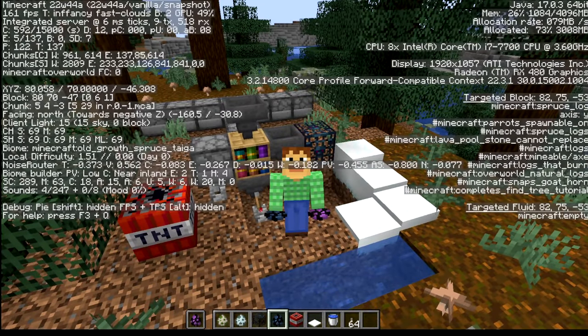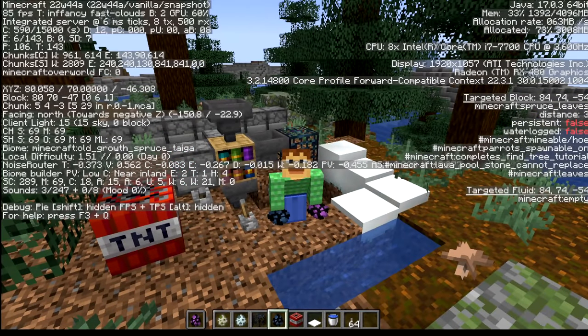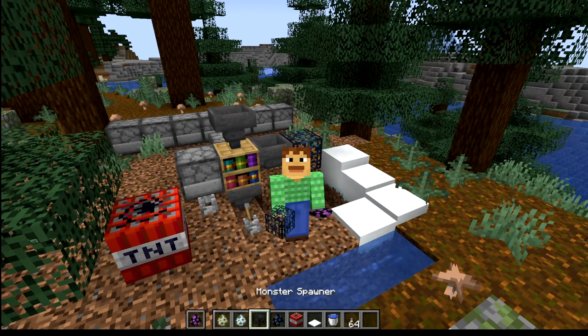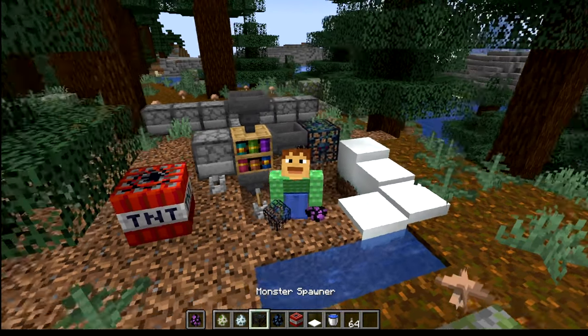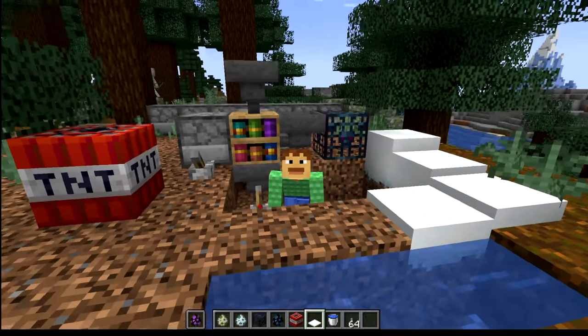Hello there, Ray here. We have the new 1.20 snapshot, this is 22w44a. In it, we have some brand new spawn eggs. We also got changes to mob spawners, TNT snow layers, and my favorite — the bookshelf hopper use.